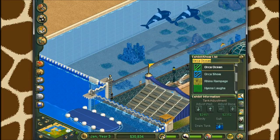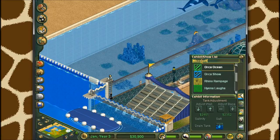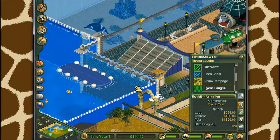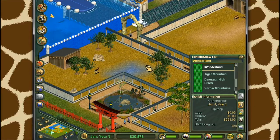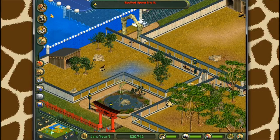We're going to rename Orca Ocean to 'Microsoft,' which will give us double the donations for anything. Another exhibit we're going to name is the Black Buck exhibit - we'll name it 'Wonderland.' Naming an exhibit Wonderland is supposed to make it very, very popular, though I'm not sure how you can really test that out.